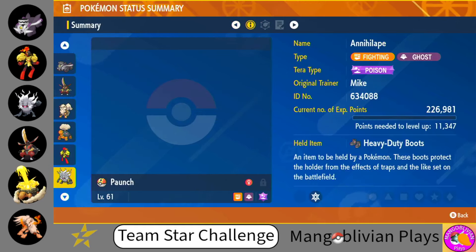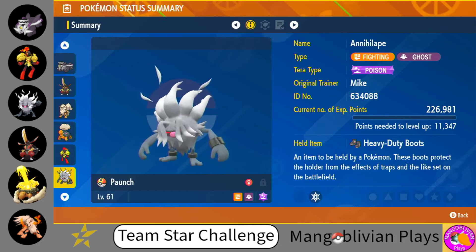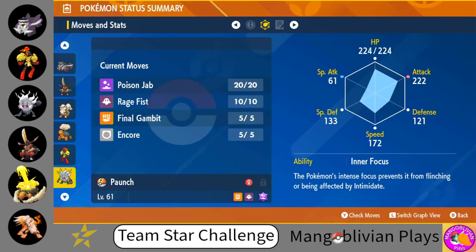Our final Pokemon is Annihilape. He's got Heavy Duty Boots and a wide variety of attacks: Poison Jab, Rage Fist, Final Gambit — which we might not be using, so we'll probably switch that move out — and then we might use Encore here to lock opponents into a move they don't want to be using. So that is our team, and with a few edits, it'll be ready to go.